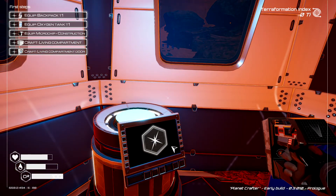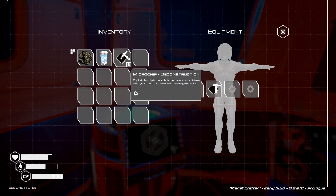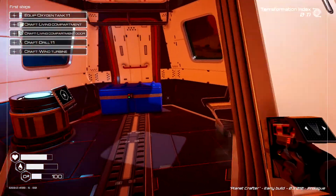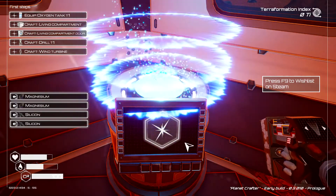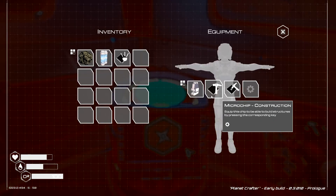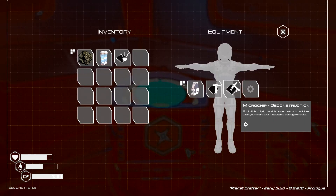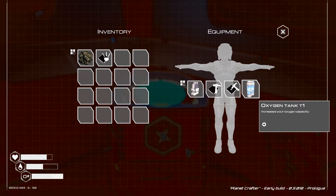Now let's equip the backpack and the oxygen. We can construct the other chip but won't be able to equip it right now. We can take the deconstruct chip on and off as needed, and we're going to add the oxygen.